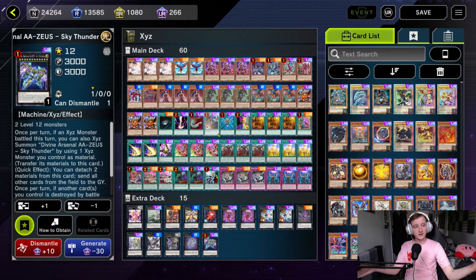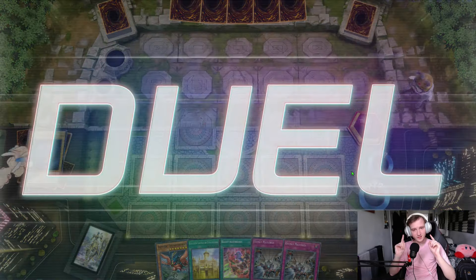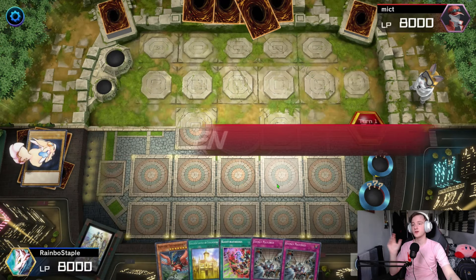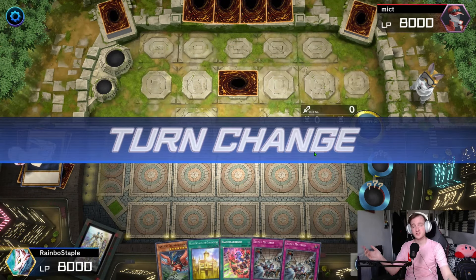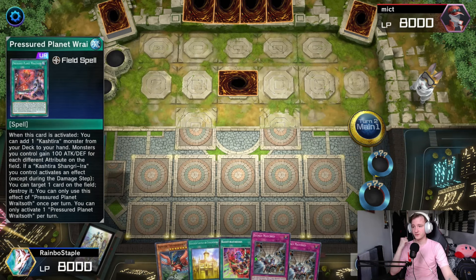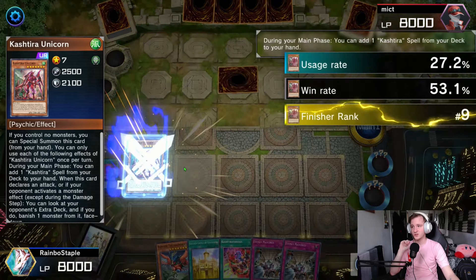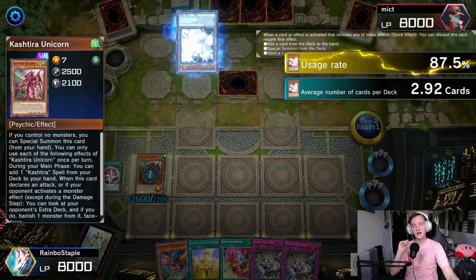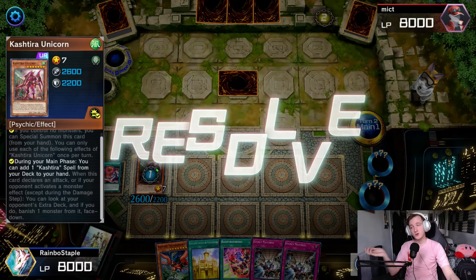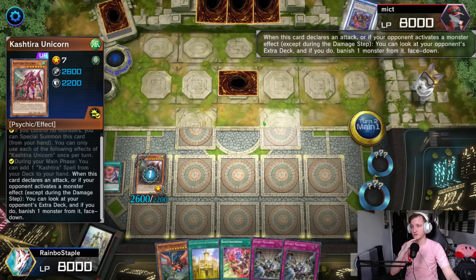Let me show off a couple of replays to show you how it works. Going into our first game, our opponent doesn't do too well, but it does show off what this strange concoction of cards can do. We're going second, which is ideal, and our opponent literally just sets one and passes — which leaves us plenty of room to work with. We top-deck Pressured Planet, which is brilliant. We'll add Cashier Unicorn to hand and special summon it, and attempt to use its effect. He'll Ash Blossom it here, which is interesting — as in the field spell.